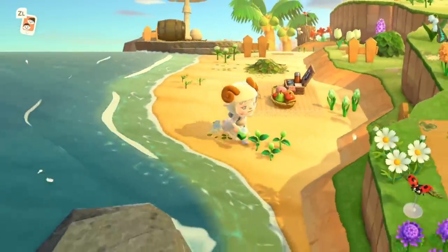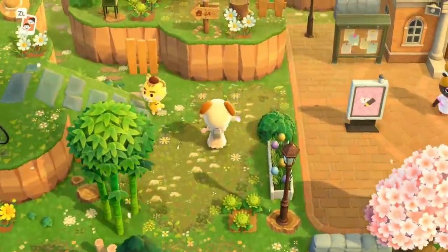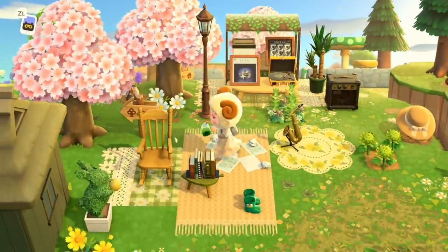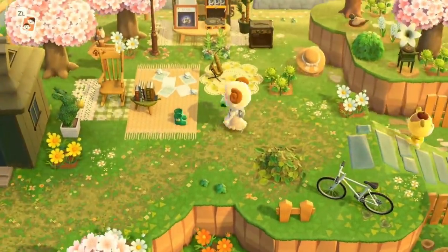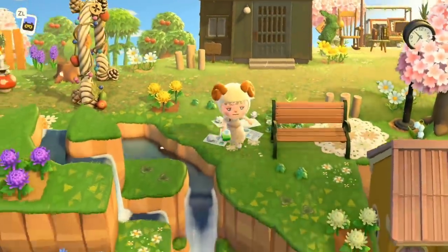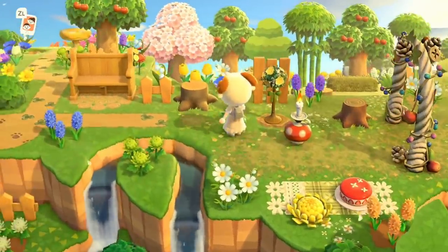We'll zoom back to the crossroads and then head a different way. We're back at the little crossroads and we have Marty — such a sweet angel. And then up here we have — whoa, is this a little music stand shop? This is adorable! Also so cute — is this the same path I'm using or is it a more grassy version? I kind of need it. I haven't seen one of these items in forever.